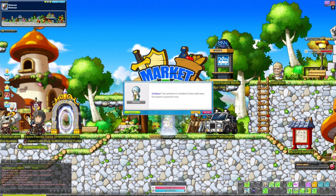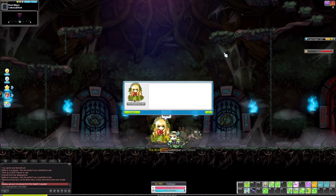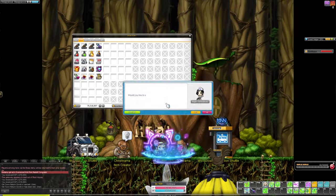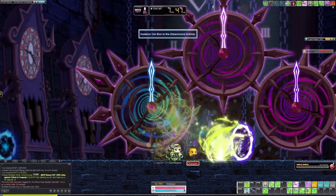I figured the best way to end day one was to start on my Root Abyss missions so I can begin defeating Root Abyss. Root Abyss is very fundamental for your MapleStory progression — not only do you learn a lot about bossing mechanics, but Root Abyss also gives you the Root Abyss armor, which is level 150 equipment that is very important for advancing into the mid game.